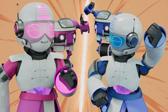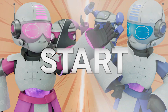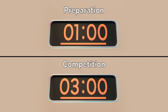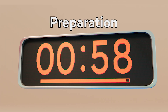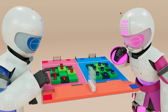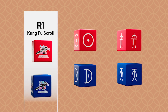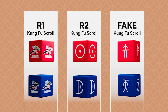Here come the robots to show us how the game is played. For each match, there will be one minute of preparation time and three minutes of competition time. During preparation, each team needs to place eight Kung Fu scrolls in their opponent's forest. There are three types of Kung Fu scrolls: one that can only be picked up by R1, one that can only be picked up by R2, and fake Kung Fu scrolls that no robot can touch.